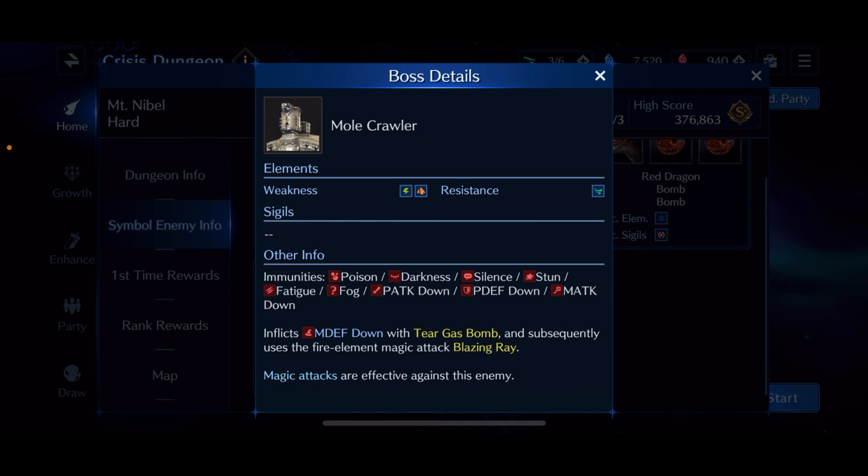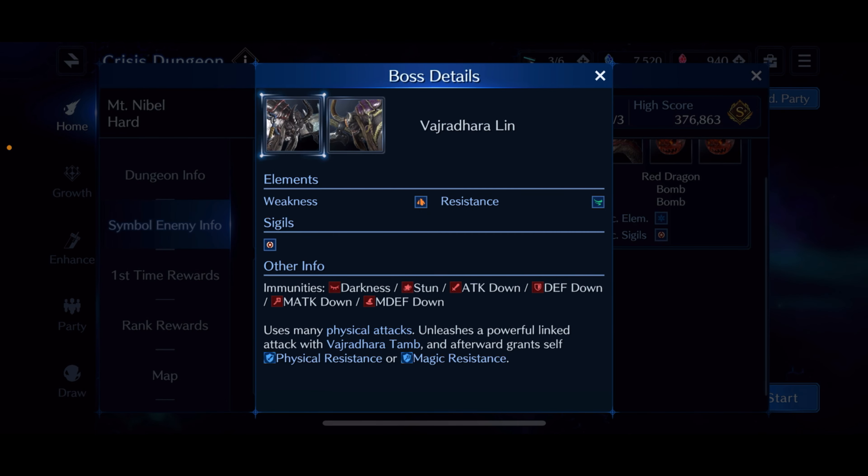These are going to be the tricky fights. The Mole Crawler is going to be the final one, and something to note is that it is immune to physical defense down. Since I'm bringing mostly physical attack characters, I'm not going to bring the Sun Umbrella because of that. Also, the Vajradaraglin are immune to defense down and magic defense down, so the Sun Umbrella is not going to be nearly as effective in these fights.